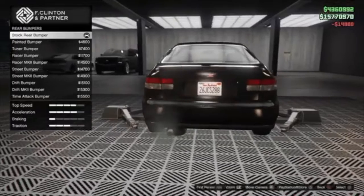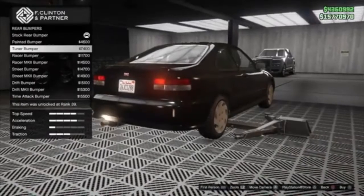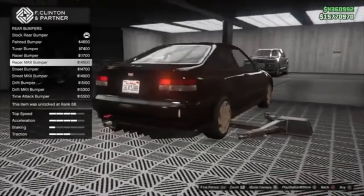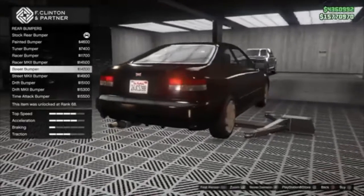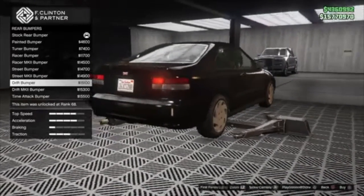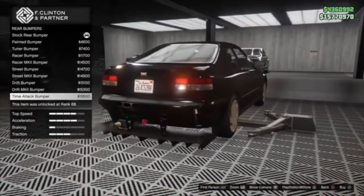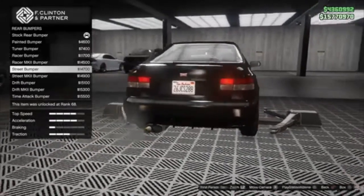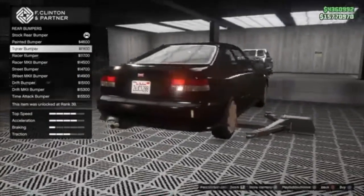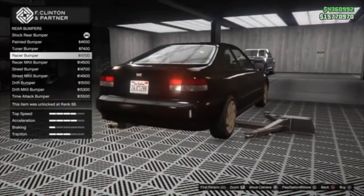Let's check the rear bumper. So it's plastic at first, then painted. Tuner, racer, racer mark two — a little diffuser on there too. Street, street mark two. Drift bumper — kid doesn't seem that bad. Mark two drift and time attack. They're pretty solid though. I might get the racer, because I don't like how that tuner has the part that comes down with the cutout for the exhaust — it's a little bit too long.